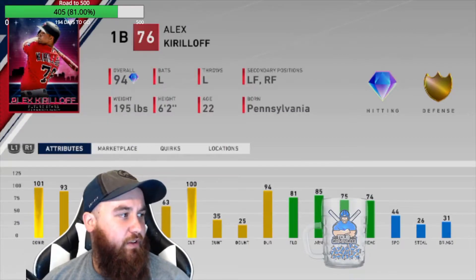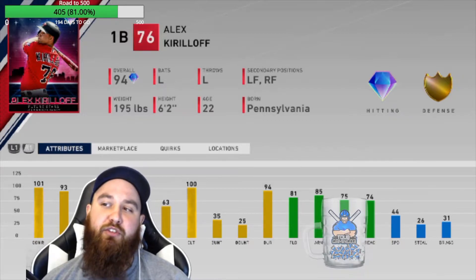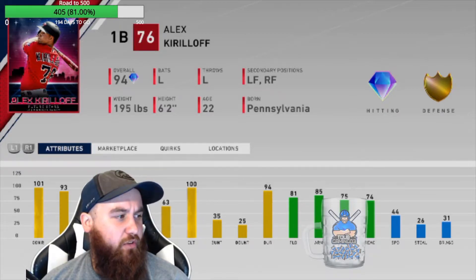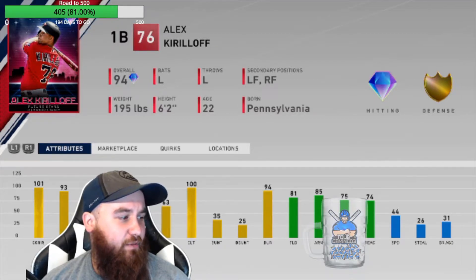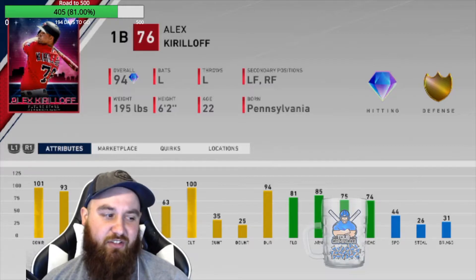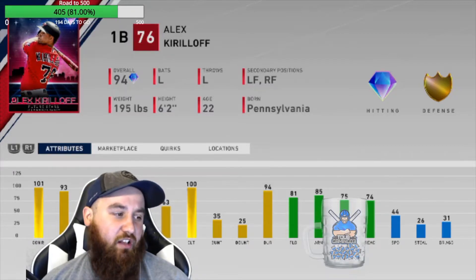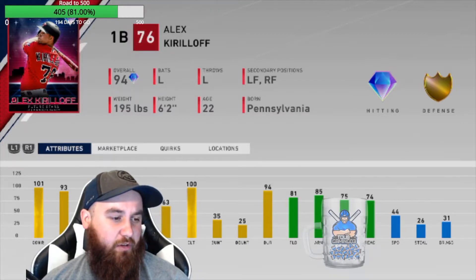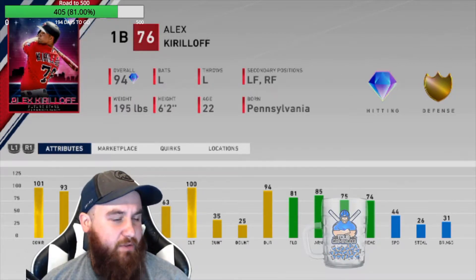Alex Krilloff here — he is the Future Stars card for the Minnesota Twins. You get him at 120 Team Affinity points, I think. He's a left-handed first baseman, 94 overall. He's got a 101, 93 contact. His power kind of goes down — 88 against righties, so that's pretty good, but 75 against lefties, so he starts to drop. 92 vision, I love. His fielding stats are all pretty good, drops off at reaction at 74. He's kind of slow, but he's a first baseman so he's not doing a whole lot of running.